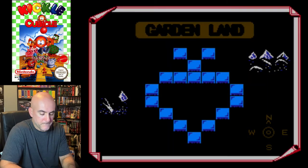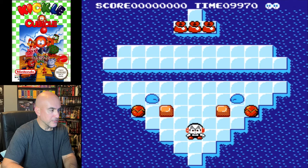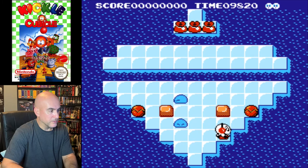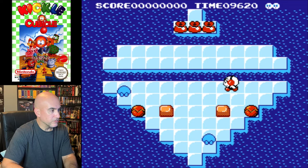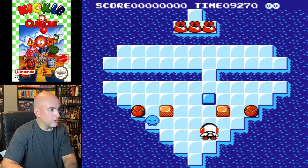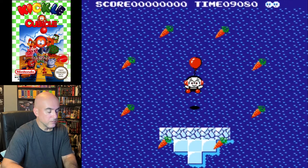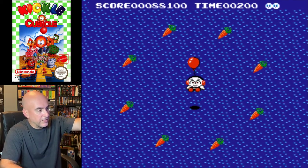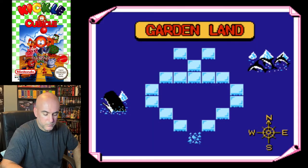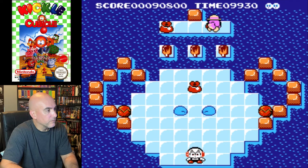Garden Land — so this is the first world. It does remind me of Lolo even though I couldn't tell you the last time I played it. What does B do? Oh, those shots are nice. There were eggs there that the enemies would pop out of, and we collected three treasure bags. This one has two treasure bags and some ice cream — three treasure bags.